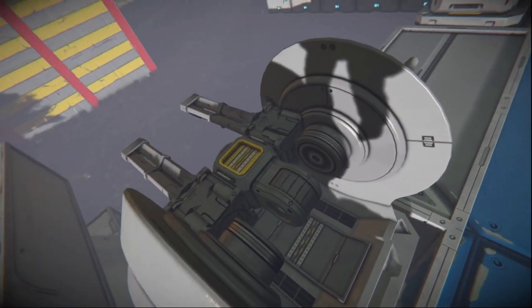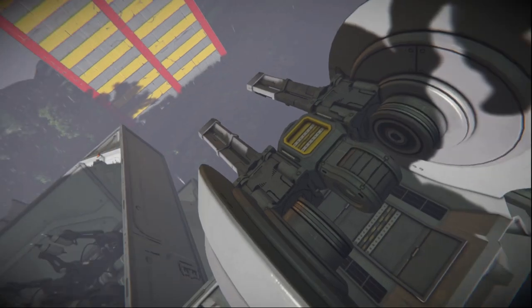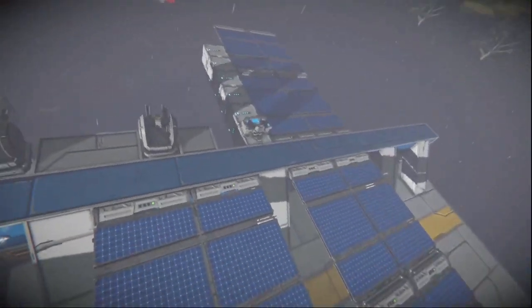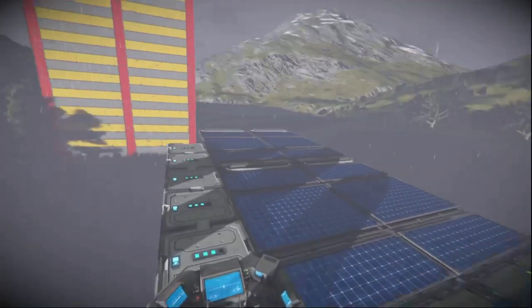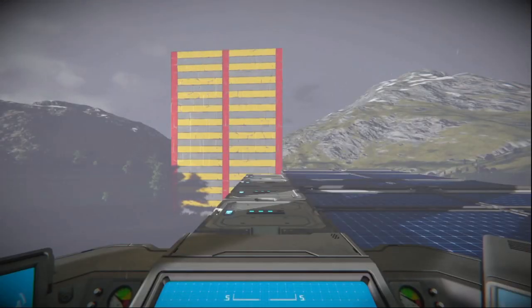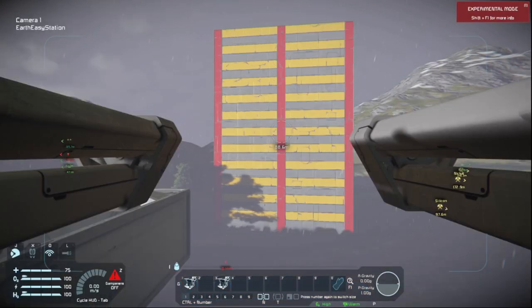We've got our hinge turret set in, our connector block, our pipe — whatever you want to call it — putting in, and our two guns with our camera. Now we're going to head over here to our control block and I'm going to show you just what I'm talking about by shooting this wall over here, because some of you will notice this problem while running your own guns and customized weapon systems.